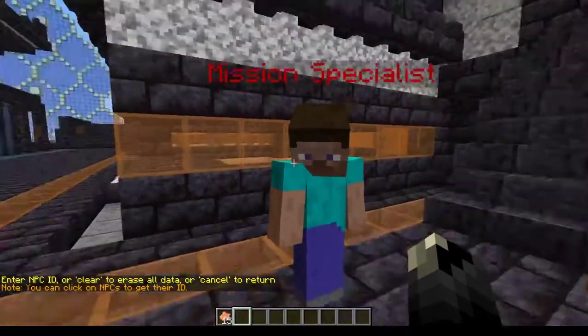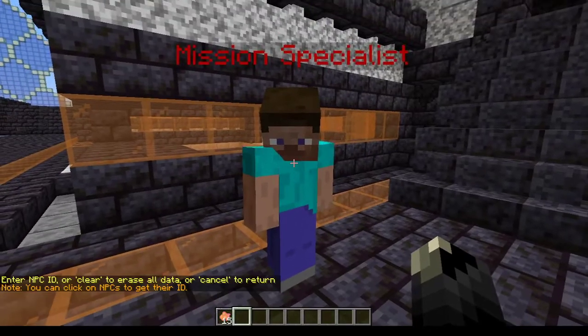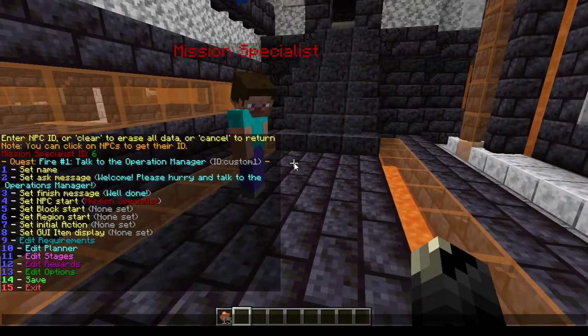If you have Citizen 2 or Citizen 1 you can also set an NPC start, which is really easy and it's already set. I simply choose this one and type in their ID. I can get the ID by right-clicking — the ID is six. So if I type six, it's set to mission specialist, and whenever somebody right-clicks on this NPC it will be set to that quest. You can also set a block start, a region start, and an initial action.